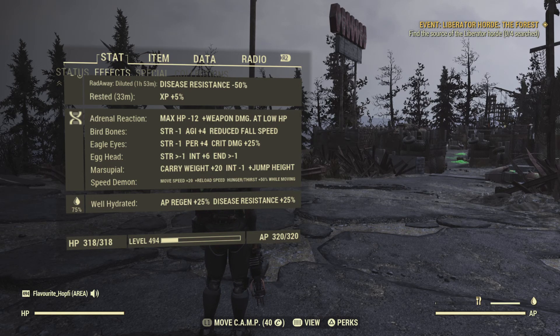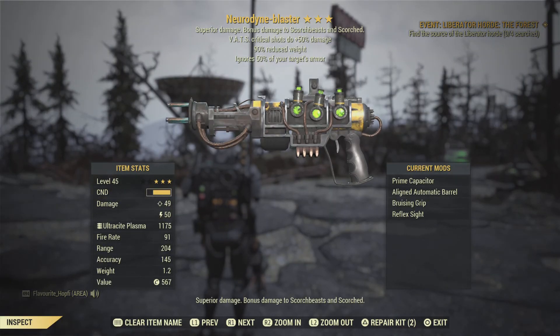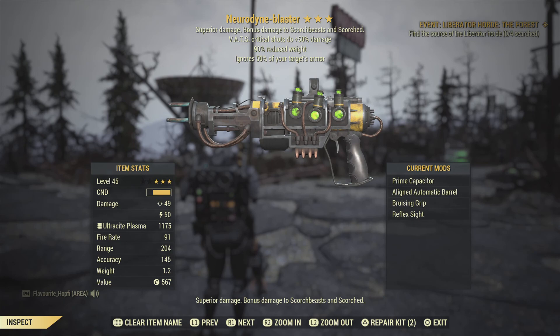We are still well hydrated for 25% extra AP regen, which I would recommend doing. We had to make some sacrifices here and there and I don't have as much AP refresh due to perks as I usually try to have. That gets us over to our equipment. Here it is — the Neurodyne Blaster. As I said during the video, I just renamed this weapon — it's actually the Slug Buster, which you can get from the questline when you're following the Crater questline.